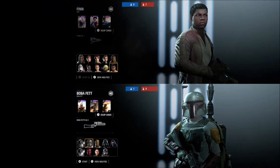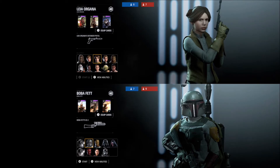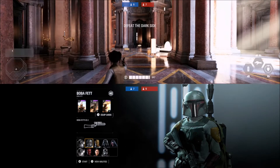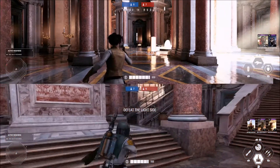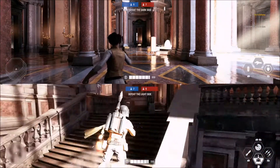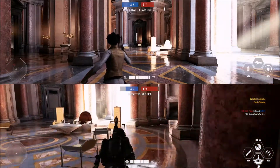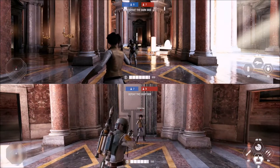Like I said, blaster disabler is useless — but it's not just useless versus Finn. It's also useless versus Leia, versus Han, versus Chewie, versus every blaster character. And it doesn't even do anything to lightsaber characters — it doesn't cancel out any of their abilities. So you literally have an entirely useless ability.